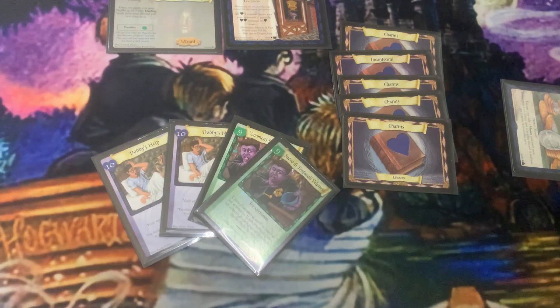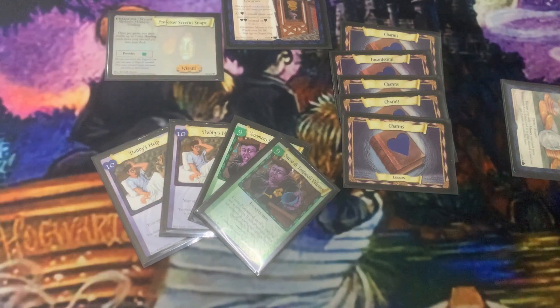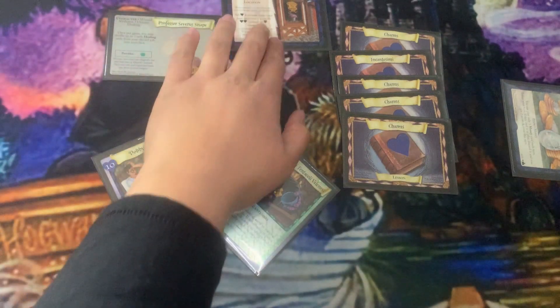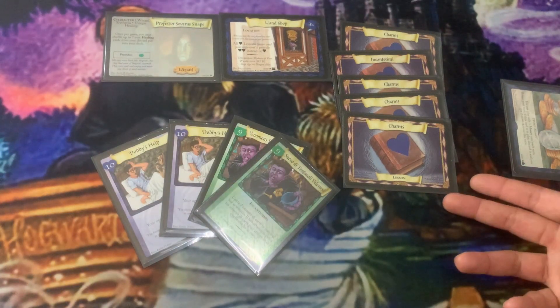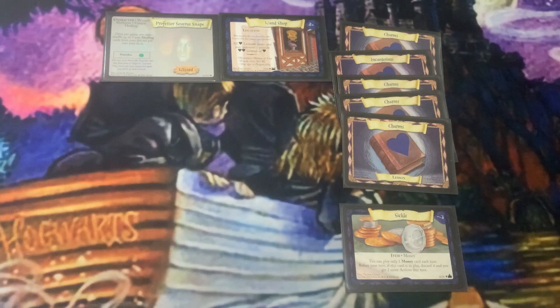This combination can also happen fast if you get a very good opening hand. If you put three lessons down right away and you have Severus Snape as your starting character, you've got four power total. Then you play Wand Shop and any additional lesson you add just continues to multiply your power. Having Wand Shop makes the heavy hitters accessible so much faster — it's honestly incredible.